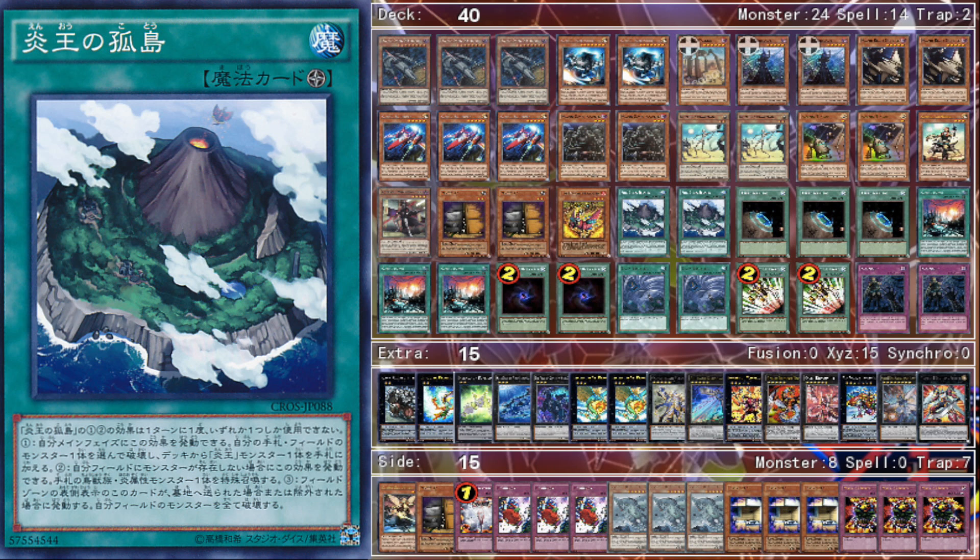Fire King Island also has an effect where if you have no monsters you can special summon one Fire Wing Beast-type monster from your hand. So if you brick and open Fire King Island and Garunix, you can still special summon Garunix and tribute it for a Slip Rider, Dark Lady, or Delta Shuttle. Or you can special summon Garunix with Fire King Island, normal summon Farm Girl or Sword Troopers, and make a Rank 3 play. When Fire King Island is sent from the field to the graveyard it destroys all monsters you control — it seems like a drawback but it triggers all your Ships' effects, and you can bring back Pilots with Sword Troopers.